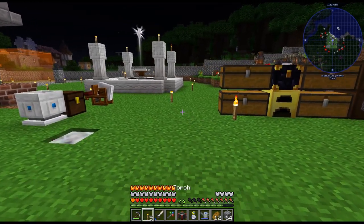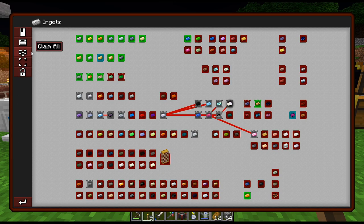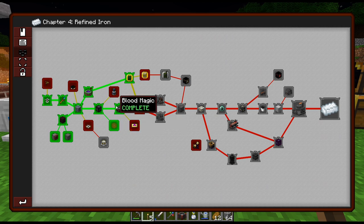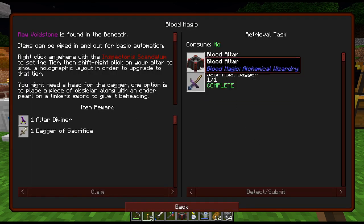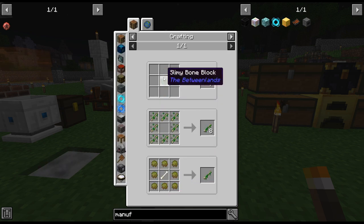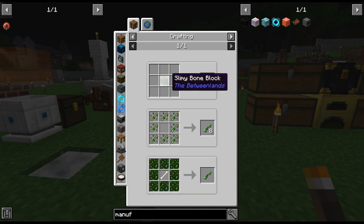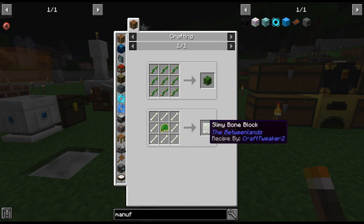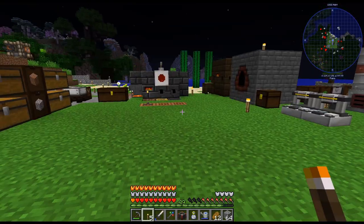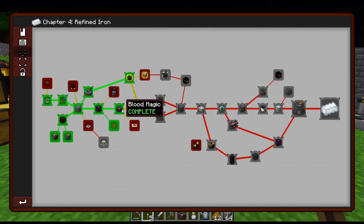Hello, my name is Karkx82 and welcome back to our multi-block madness series. Last episode we got the blood magic altar crafted up and the sacrificial dagger with the bone sword. I think I screwed up one recipe or something like that - there was an easier way to do it. Maybe it was the mending moss. But anyway, we got it. Moss is pretty easy to craft up. I think we'll continue progressing a little bit today.